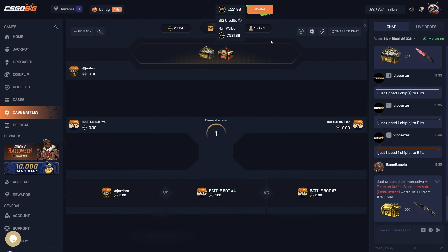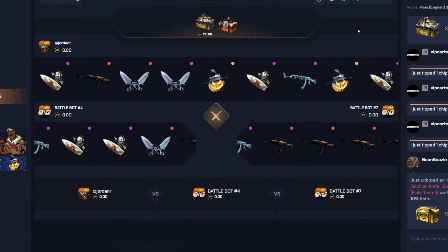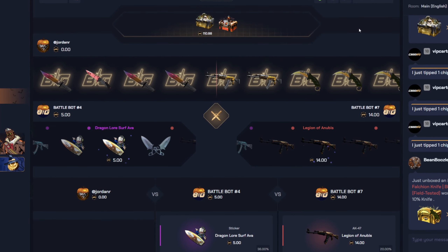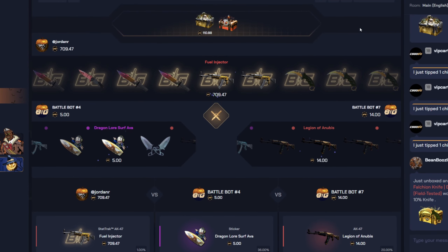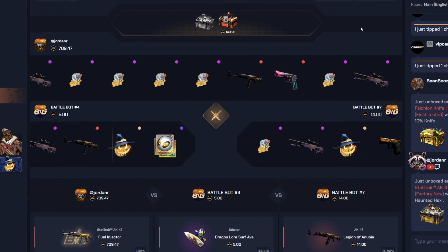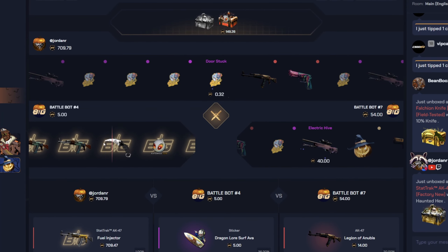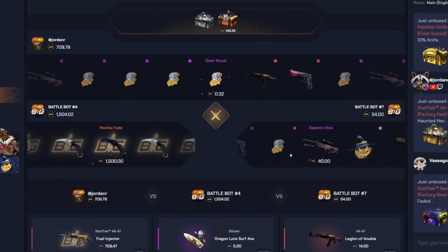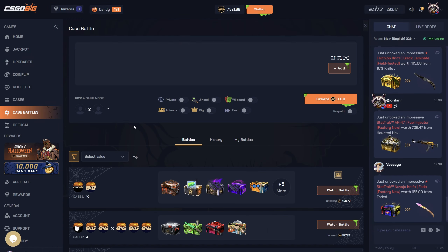1v1v1 crazy mode — if we lose this I'm cashing out 7.5k, which I'm very happy with. And we're losing it because we got a big hit off the start. I keep doing crazy mode and I keep losing, I keep pulling good shit. Double big hit here and it's a massive win — there's no way I'm winning this. They got a big hit too. If we just didn't hit on the start this would have been a win. That's 1.5k — if bot 7 just hit there this would have been massive. Paid 2.2k there.